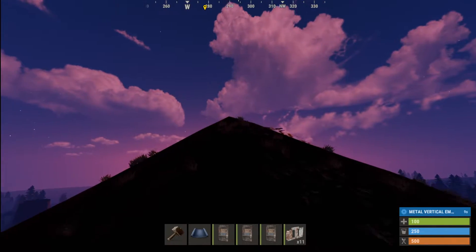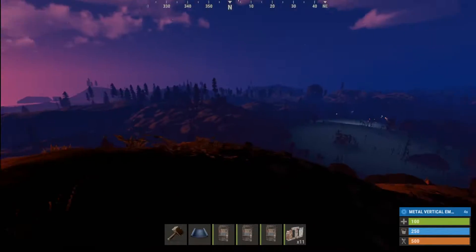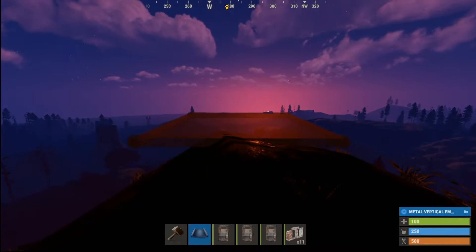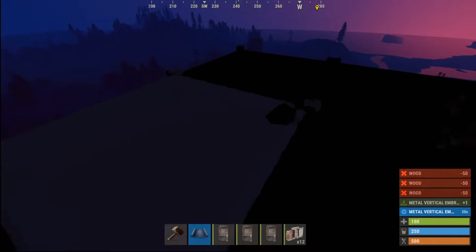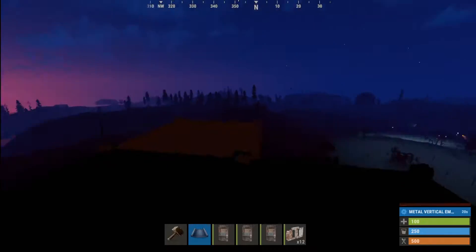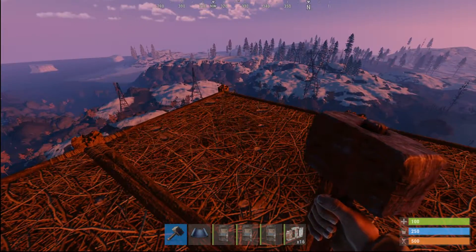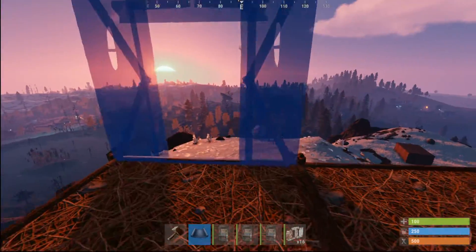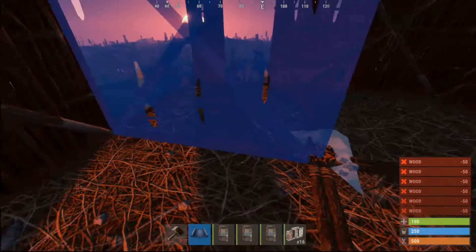It should be my ideal location - nothing really higher. I've got some monuments in sight, which means I should have an easy chance of tagging heli, which is one of the things you want to look for. You're going to start with just a simple two-by-two. I might wait till daytime - night time just gets longer and longer. All right, we're going to quickly get a base down.